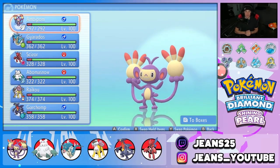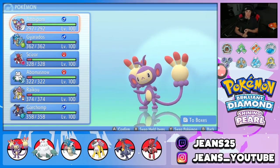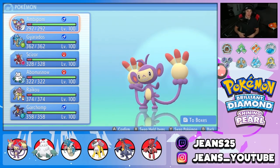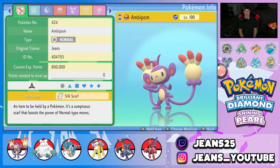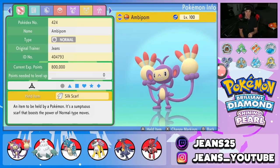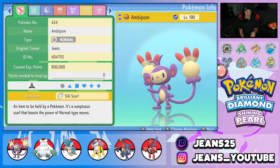You guys are asking why Ambipom is so strong. This thing is Normal-type and it has Technician with a Silk Scarf, so all those multipliers make it do a ridiculous amount of damage. We'll start off with Ambipom for our team preview. The Silk Scarf means all Normal moves, which are already STAB for this Pokemon, get a 1.2x multiplier — so it gets 1.5x for STAB and then 1.2x on top of that for Silk Scarf, and the moves we're using also get the Technician boost.